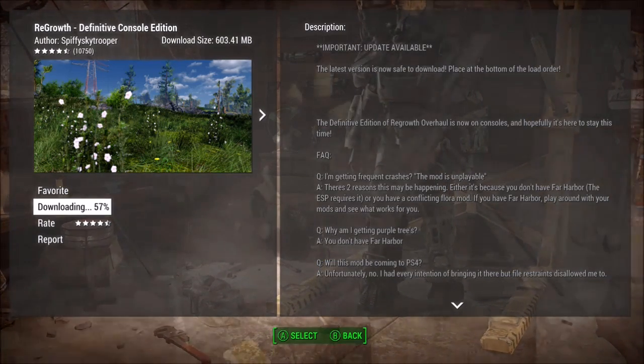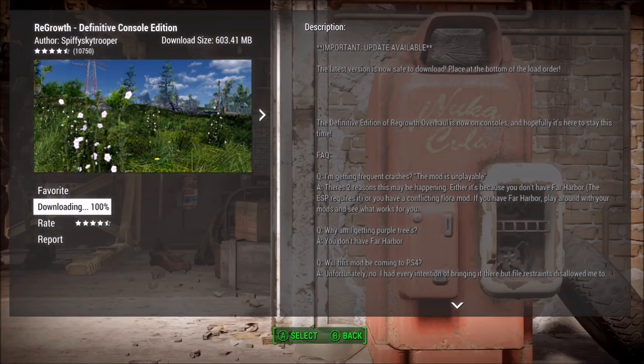But here we go, this is where the helpful part comes in. By the way, if you want trees in future, go to Far Harbor. You need Far Harbor in order for this thing to work anyway, so if you've got Far Harbor, just go there. Yeah, there's fog, but that's cool. Go to Far Harbor, buck around, have fun, kill some wolves.